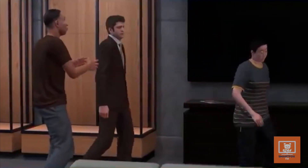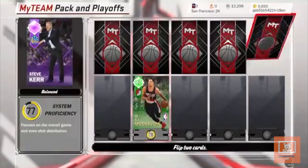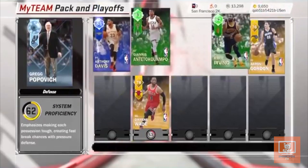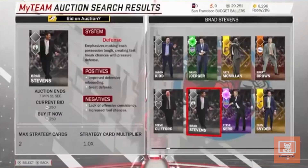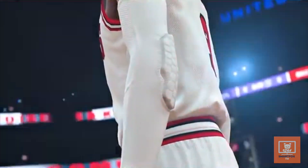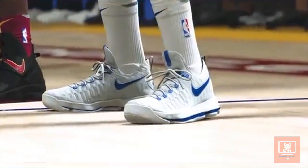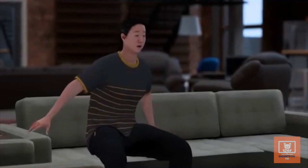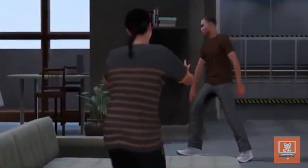2K would be a victim of microtransactions as well. They used a currency called VC, which was used to upgrade your created player or open loot boxes in their version of Ultimate Team. Even though VC has been a feature since 2K13, the people at 2K started being really greedy in 2K18. 2K18 received many negative reviews from critics and fans, saying it was the worst 2K in the series. Furthermore, to even somewhat enjoy the game, you'd have to pay a lot of money — and 2K18 will still haunt 2K to this day.